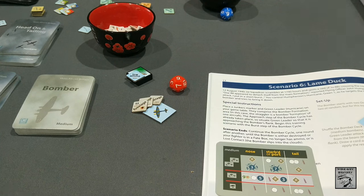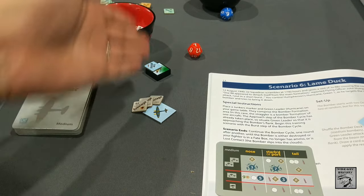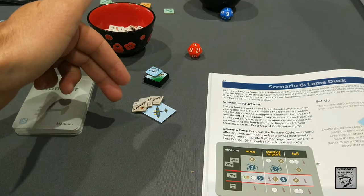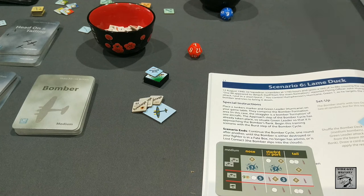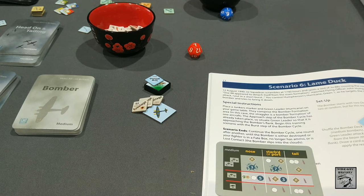From here we return to the approach step. I've flown down his flank and turn around. I can choose my approach angle, but if I choose nose or tail I'll suffer a delay of one round. That doesn't really matter in this scenario, but to be consistent I'll approach down the wing again — the starboard side. I draw a burst result.